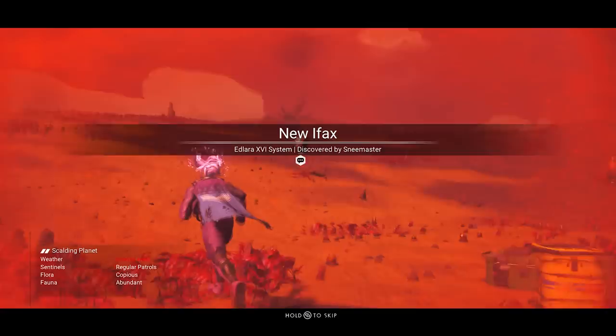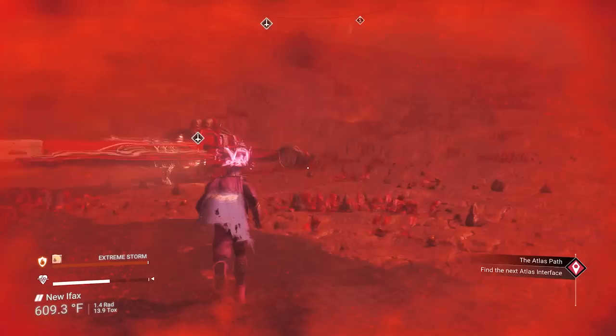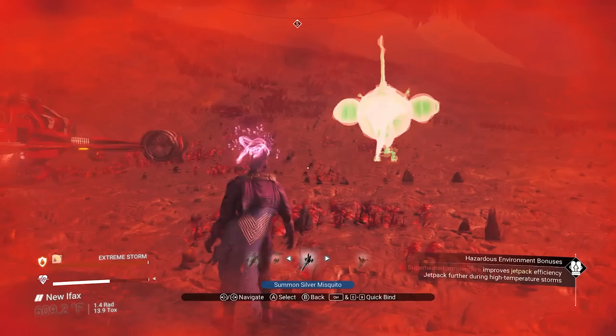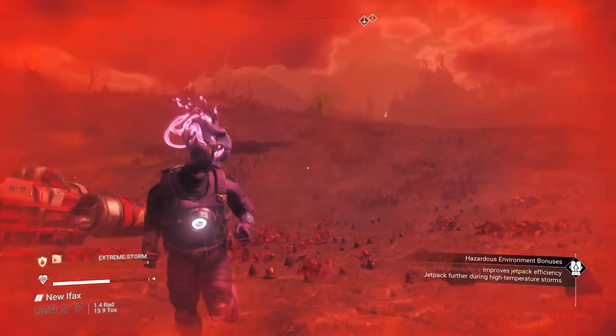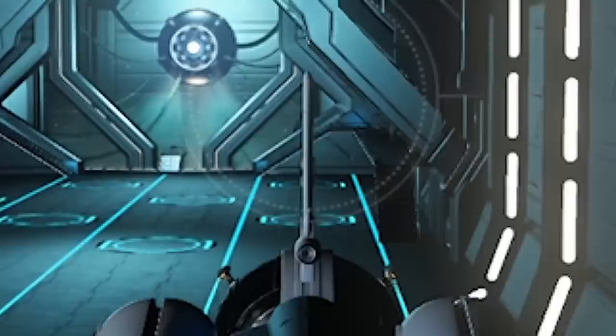Once you land on the other side, remember you're only allowed to have nine ships. I have nine right now, so what I'm going to do is call in a ship I want to scrap and change out. Let's call in my silver mosquito — my other exotic. Remember, you cannot switch your ship once you get to the space station, so switch it now before you get there.